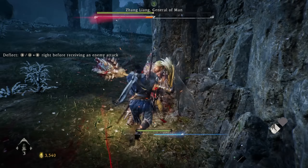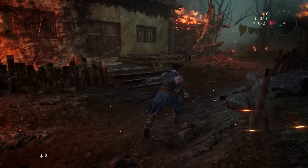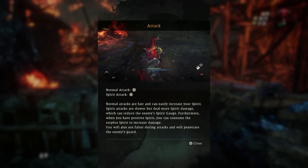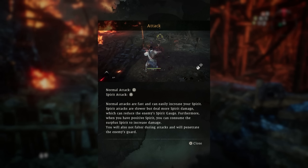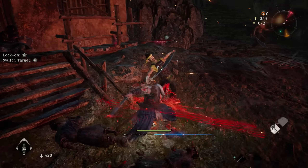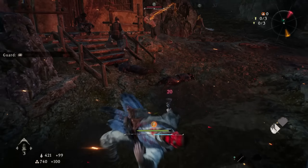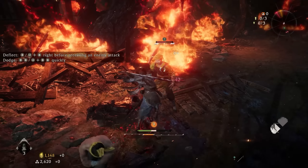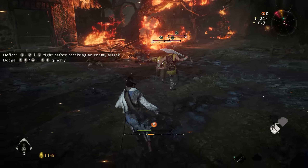Once you go ahead and create your character and customize them, you're going to drop into the world. Once you drop in, there are a couple of tutorials that will show you how to play the game, such as how to do a normal attack and what the spirit attack is. The spirit attack is a stronger attack using your spirit bar, and the normal attack is encouraged to be used frequently — you can just hack and slash, spam your normal attack, and dodge out of the way.